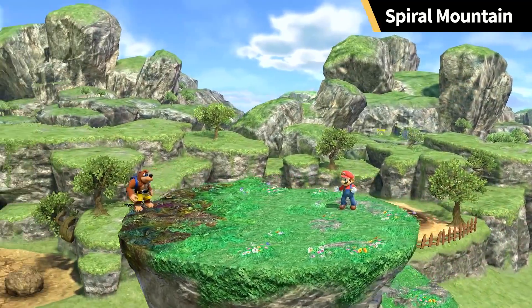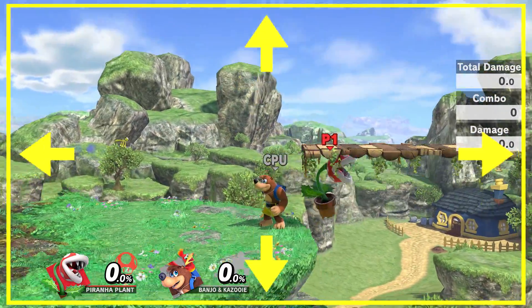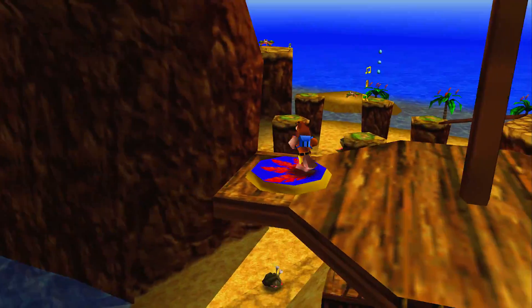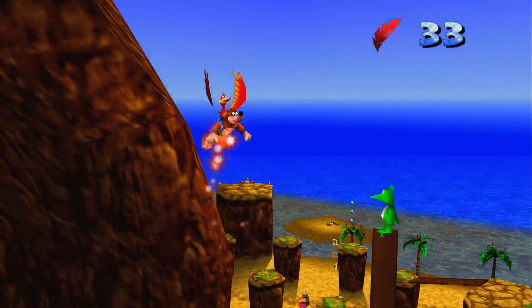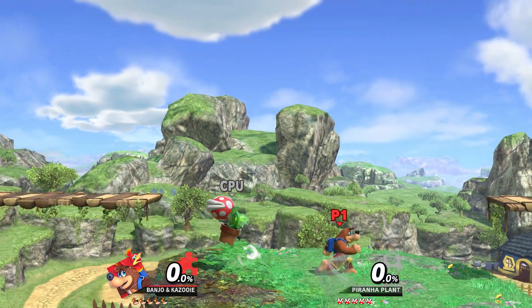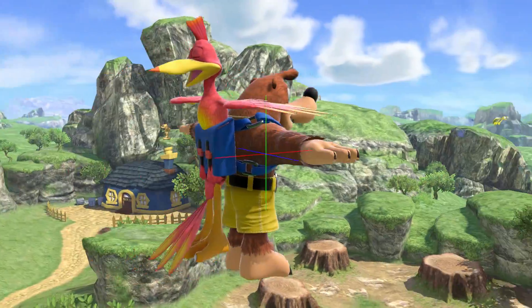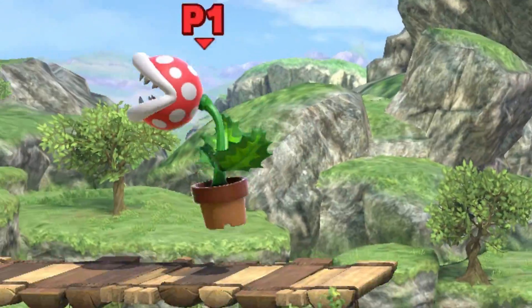To make this happen, I figured we need two things. First was to remove the boundaries in the level so we can reach them without dying. And next was to gain the magical powers of flight. I tried doing this for Banjo first, but that didn't really work. So instead, let's take to the skies with Piranha Plant.